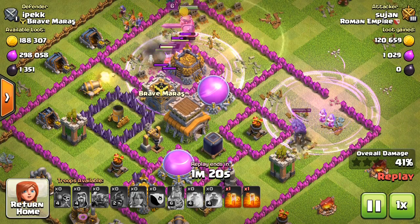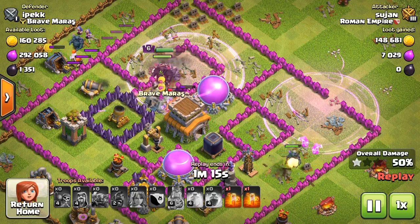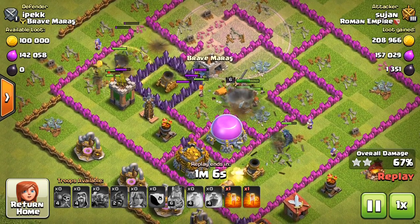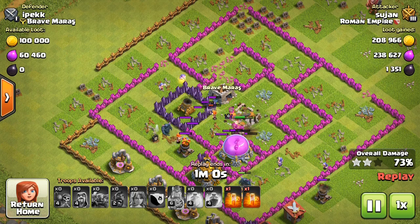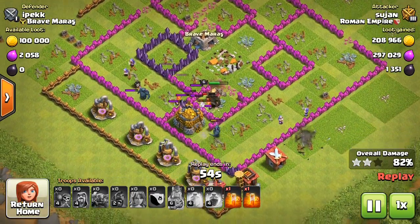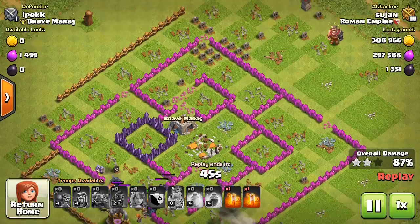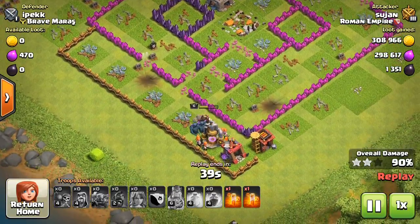The rage spell is for the PEKKA to break walls and enter the base. Here again I put rage for the Valkyries to attack fast toward the dark elixir and elixir storage. You can see troops are spread across three corners — some wizards, one PEKKA, and some Valkyries attacking from the upper side and others from different sides. Covering all three sides makes it easier to clear the base.